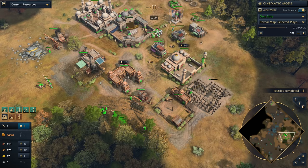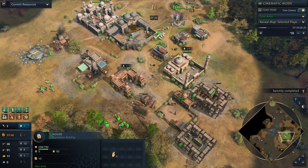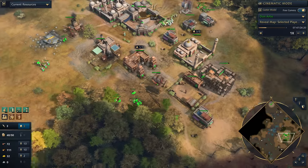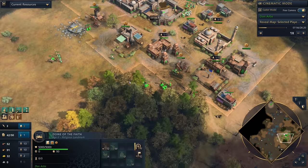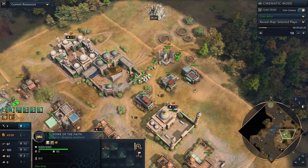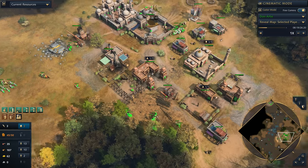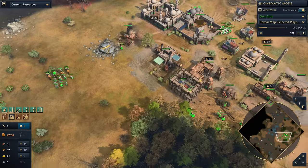Don throws down an archery range and continues adding production. Just remember you can use this framework in team games or 1v1, whether you want to play cavalry or infantry — it's up to you. I would recommend sticking with the Dome of the Faith as it gives you a lot of flexibility and always gives you the option of going imperial with the Delhi Sultanate, which is rare. Some annoying raids come through so Don comes back to berries for the moment, which is definitely the right call. This is part of the reason why we always look to take berries first — once we get hit on the edges of the map we're in a fine position.